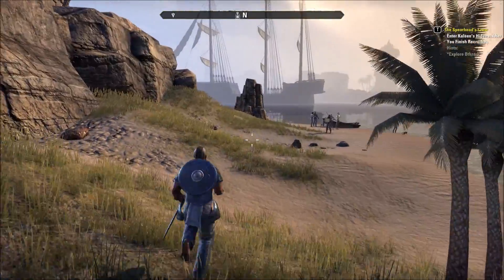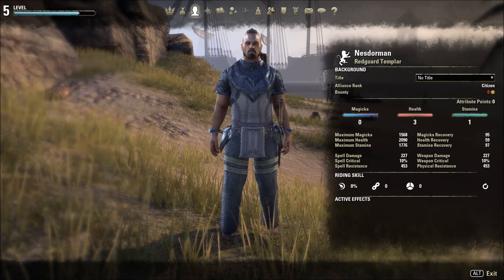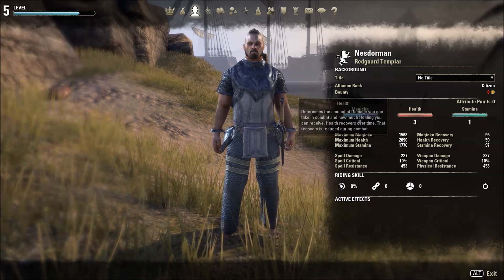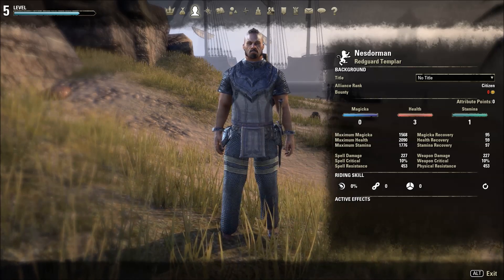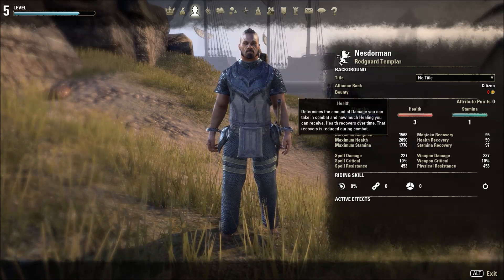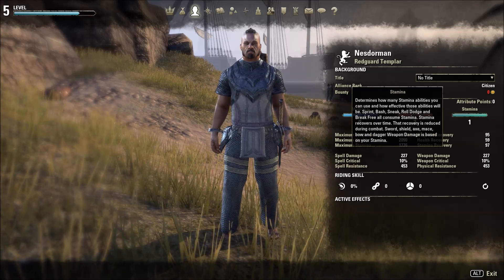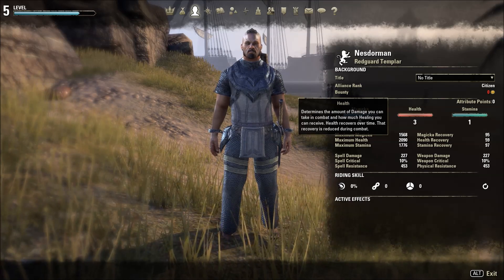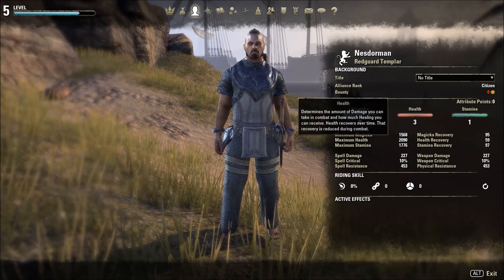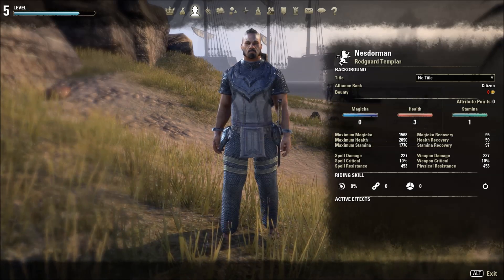So what am I? This is my Redguard Templar. I am aiming at being a tank, so I put a lot of skill points into my health and less into the stamina. I don't know actually if I should turn this around and put points in stamina and less in health. If anyone knows how to play a good tank in Elder Scrolls Online, please tell me in the comments below.